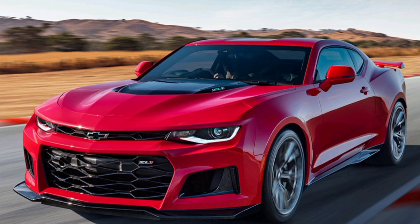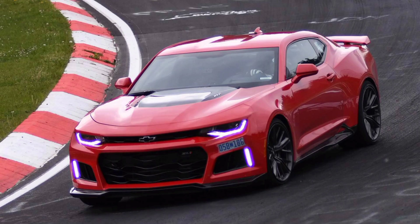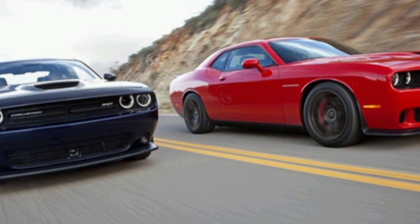At number three is the Dodge Challenger Hellcat, a popular muscle car from Dodge known for its extremely high-performance engine. The Hellcat's engine is a supercharged 6.2-liter Hemi V8 engine capable of producing up to 707 horsepower and 650 pound-feet of torque. This gives the Hellcat the ability to accelerate from 0 to 60 miles per hour in just 3.5 seconds and reach a top speed of over 180 miles per hour. The Hellcat is available in a variety of trim levels including the SCAT Pack, the Redeye, and the SRT Super Stock.